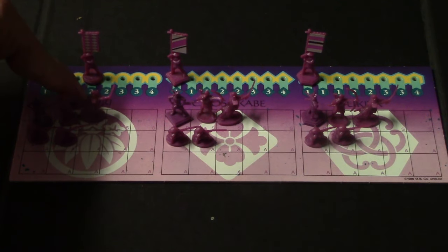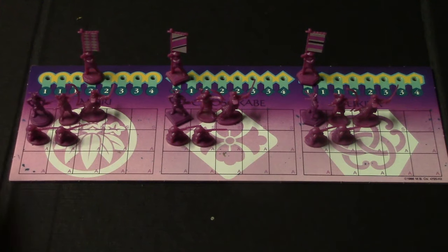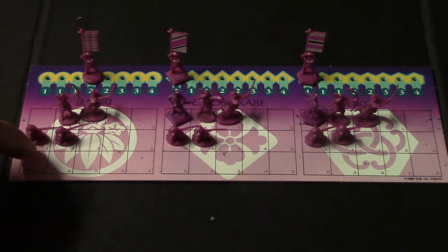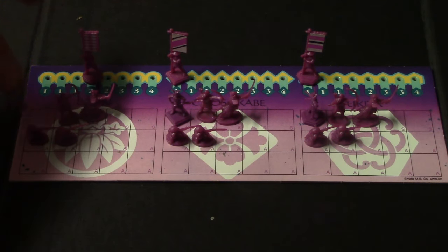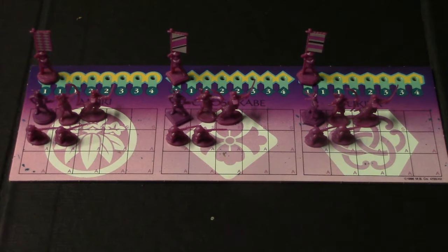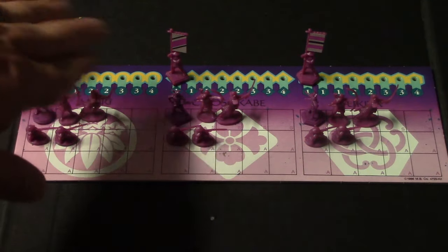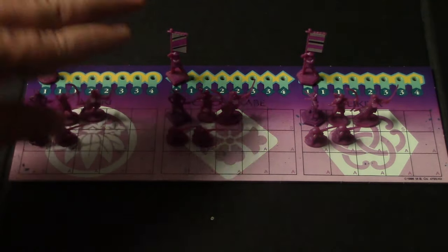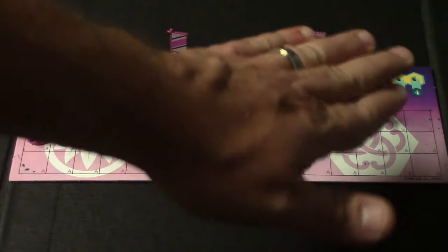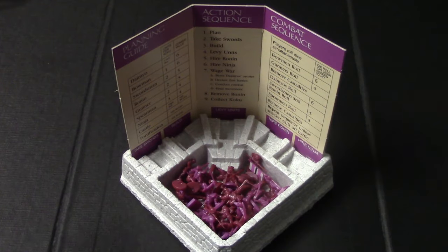With the daimo there are two ways he can die. Number one, he can get assassinated by the ninja — if that happens you simply replace the daimo with one of the spare pieces and move the experience marker back to one. Or he can be lost in battle — he's going to be the last person to take a hit, and if you lose everybody including the daimo, that army is out for good. You do not want to lose all three of your armies because if you do, you're out of the game.